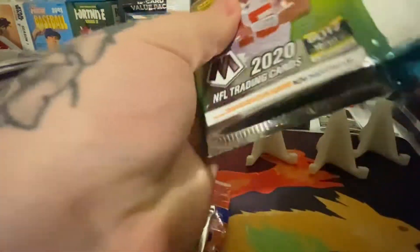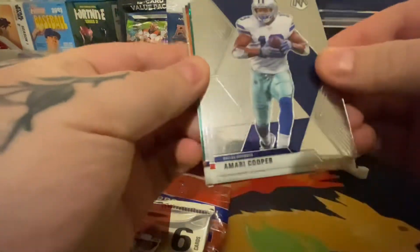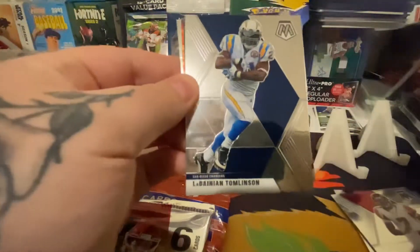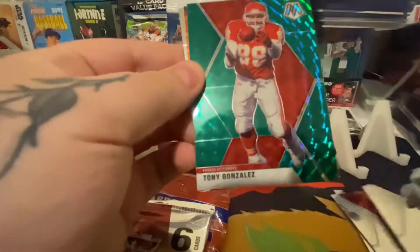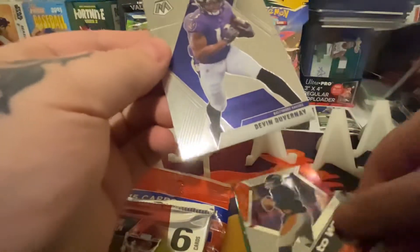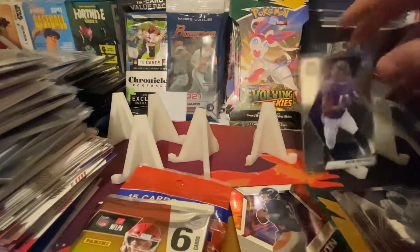We're going for Herbert, Tua, Burrow. I guess not so much Tua. Justin Jefferson's my PC in here. Amari, Mike Vick, LaDainian, Tony Gonzalez. Drew Lockwood will win. Devin Duvernay. Not a horrible pack to start, but not the best.